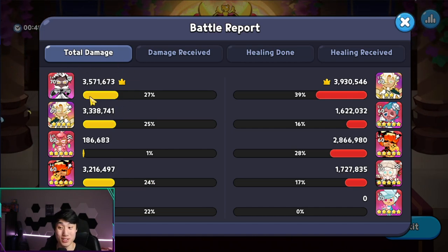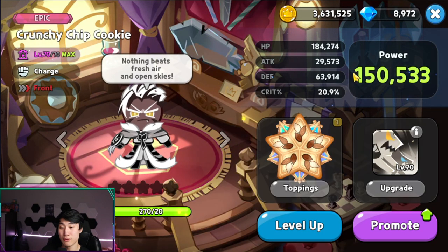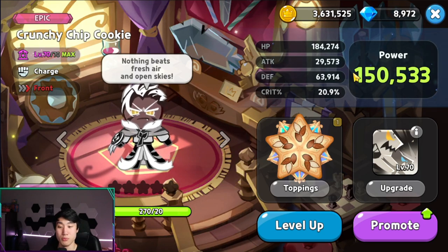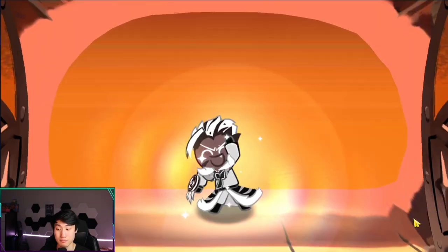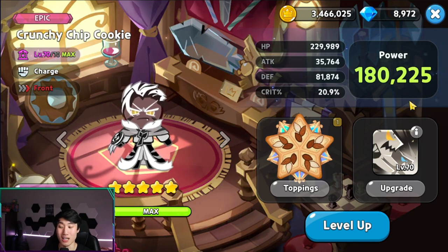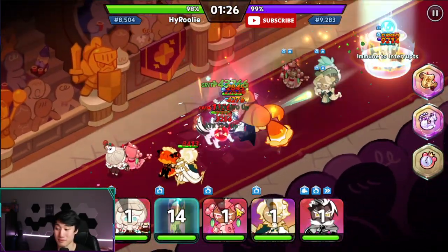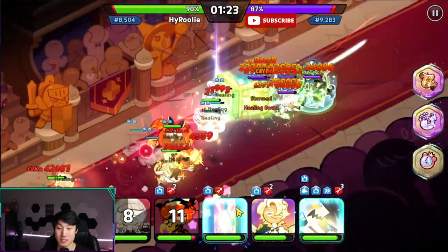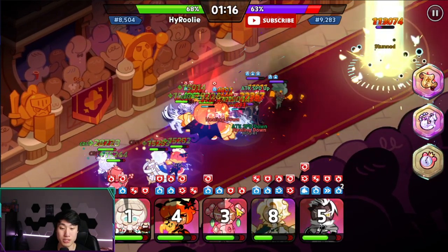That's a lot of damage — it's time to promote him then. At level 70, level 70 skill, zero star promotion: 150,000. Let's see what happens when we promote him all the way up to five stars — 180,000, that's a lot. Let's see how much more damage our Crunchy Chip is gonna be able to do.